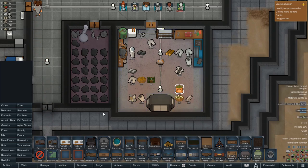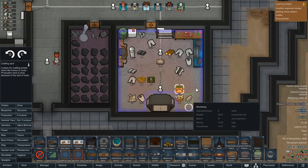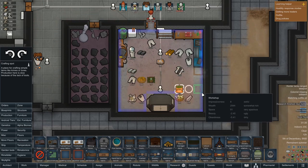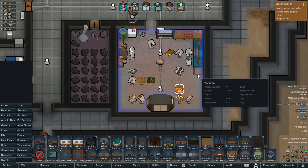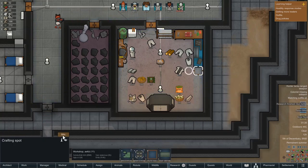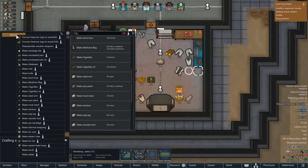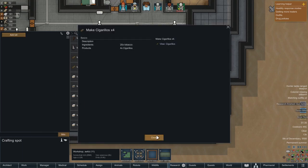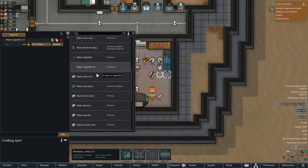We've got these hops and all of that which we are going to turn into beer, although I don't think we can actually do anything with that yet. We've got 472 in there but we've got no way of turning them into anything useful. Let's have a quick look at production and see if we can figure out what we need. I might just place down a crafting spot in here.